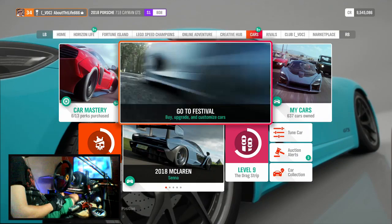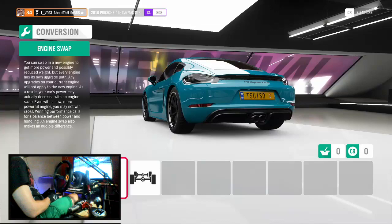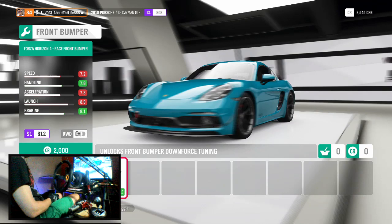Let's go ahead and jump over here to start checking out the customization. You can actually put down some decent power in this thing from what I've already checked out. We'll start over here in conversion — I haven't checked out the engine swaps yet, but I'm not going to do that. I want to stick with the four-liter flat-six basically the way Porsche built this thing out of the factory and just upgrade the performance on it, because I do like the way the car handles and drives and I like the power band too.